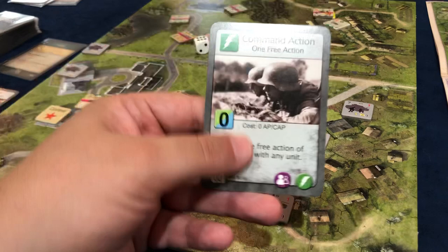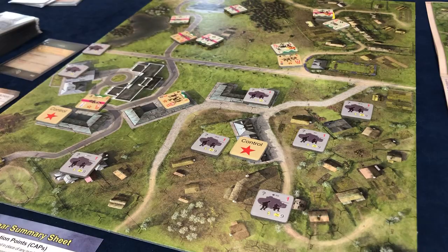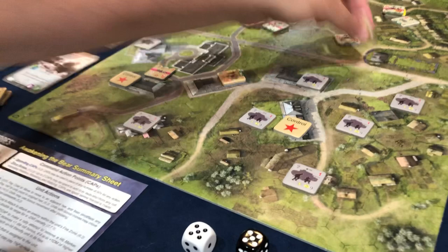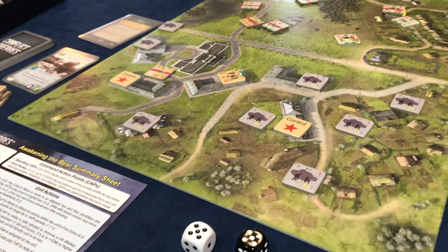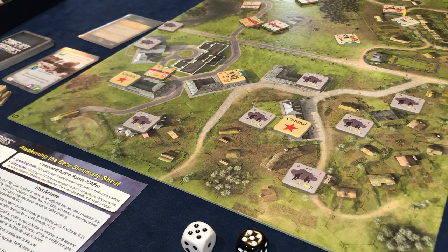I am going to do a free action and I'm going to attack. I have a four plus a three is seven against his twelve. Twelve minus seven is five — I'm looking at great odds. I rolled a ten, so I critically hit him and he's destroyed. I get to remove whatever the next blue command card is — it's out of the game. That was an excellent use of a free command.